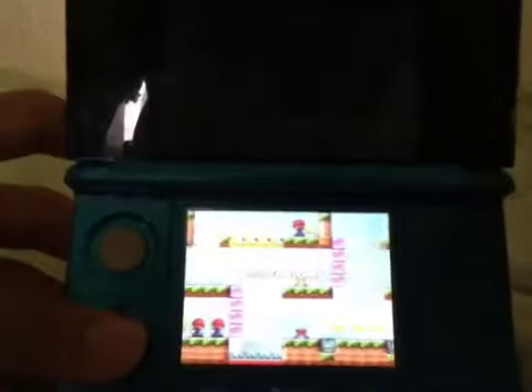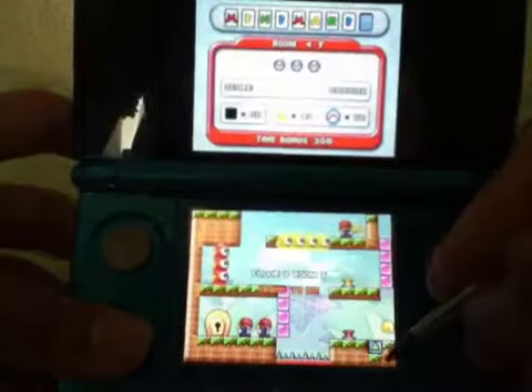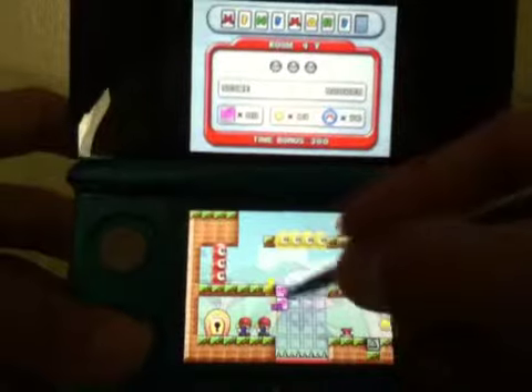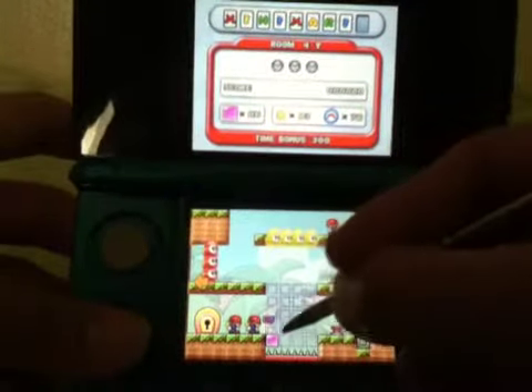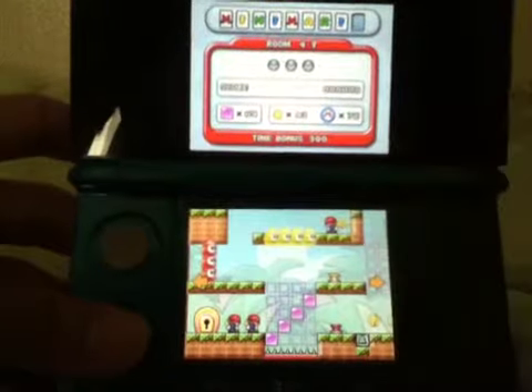Now we're going to get started with the key level — 4-key. So yeah, this is World 4. This level looks hard, but it's not hard. It's not hard. It's damn easy.